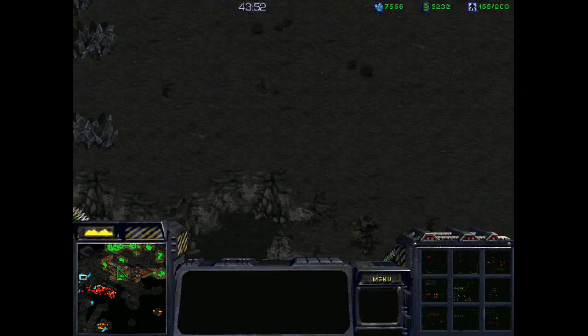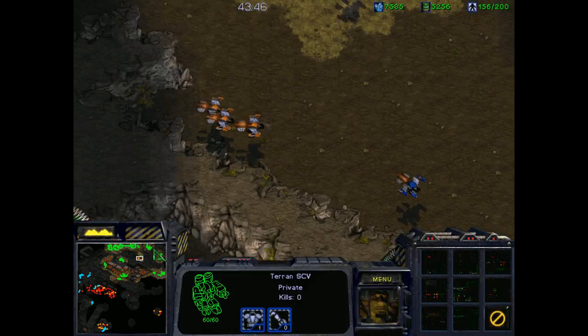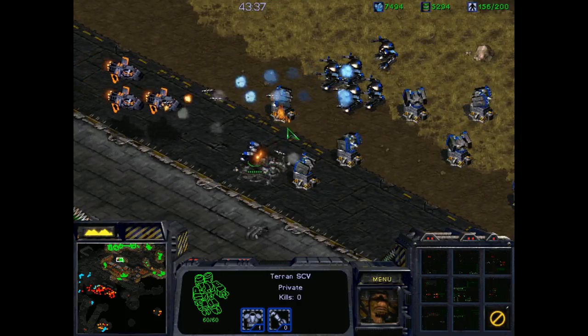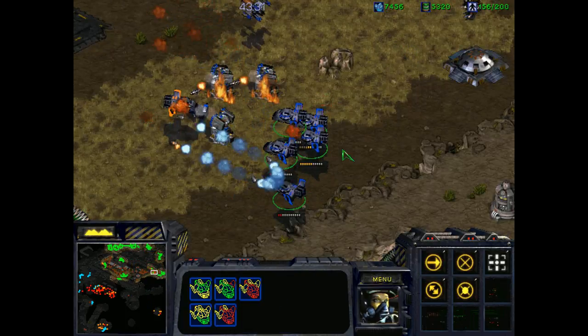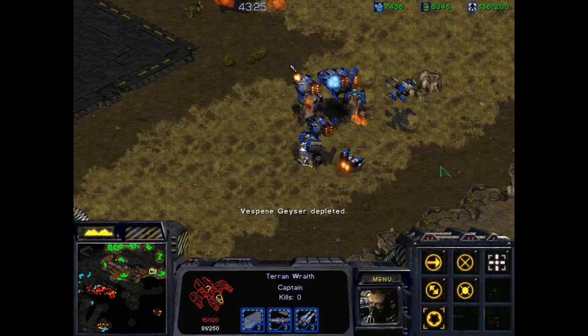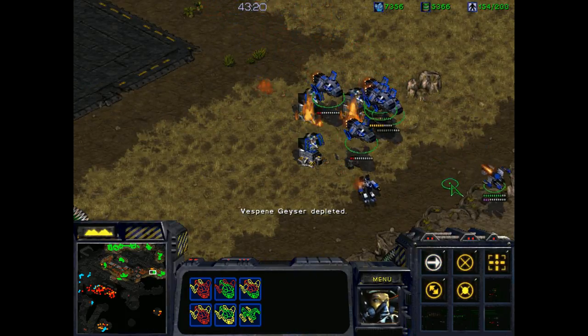That's a lot of battlecruisers — I can't really deal with that right now, but in the future, yes. These wraiths, I'm not sure where they're trying to go, but what they're doing is stopping me from being able to move in multiple directions. Lots of Valkyries, which is fine, because I'm doing mostly turrets. Let's get out of here and draw these guys into the turrets. Now turn and fight — now that they're under the turrets, we're going to lose maybe a Valkyrie here.